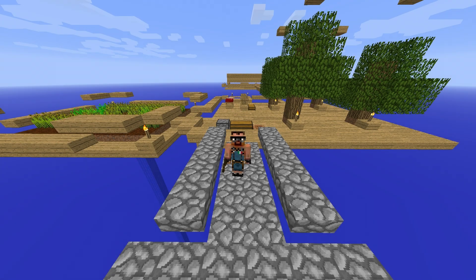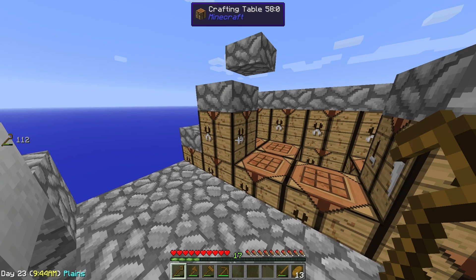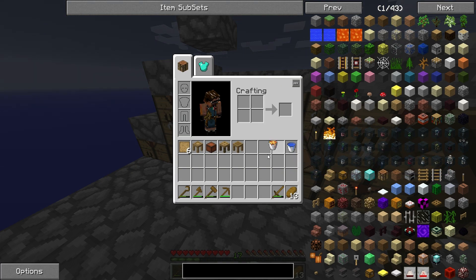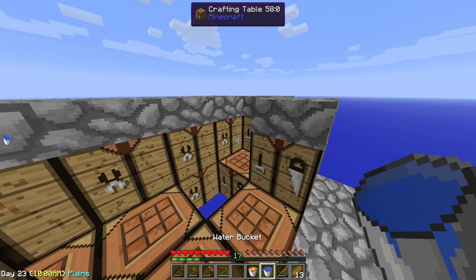Hello everybody, Tetrafter here, and welcome to another tutorial in my Skyfactory Survival Series! This is episode number 8, and today's schedule is: first of all, you can see here a bunch of crafting tables, and as promised in the last episode, we're gonna use the block of lava created with the ex nihilo crucible to make a cobblestone generator.